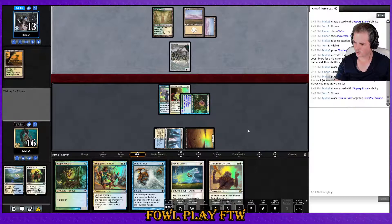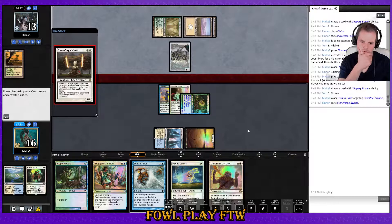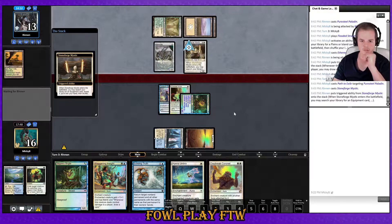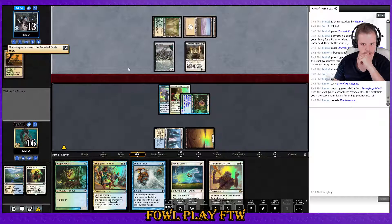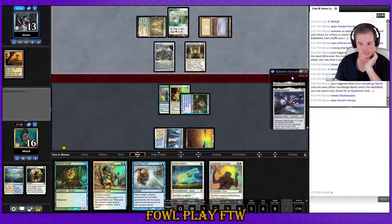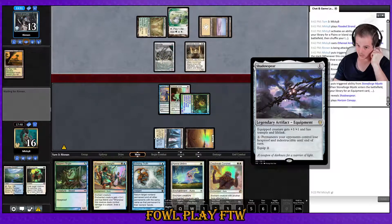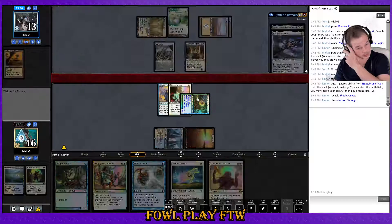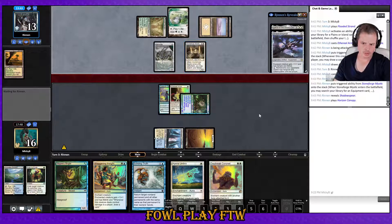Stoneforge Mystic — that's fine. Hopefully they attack with Memnite so we can get Daybreak down for pretty well free. Shadowspear — oh yikes, we're still getting pathed. Shadowspear can disable our hexproof. Interesting that they're contemplating not playing it — scared of the disenchant effect. Sigarda's Aid — that's the one, and it gives instant-speed casting.